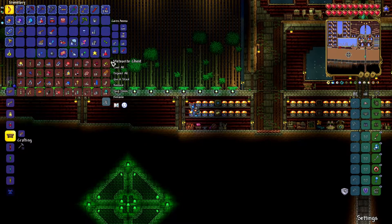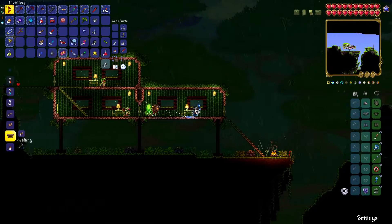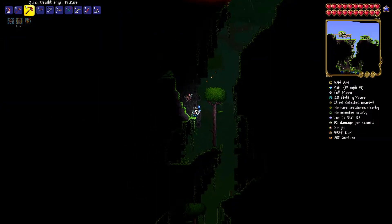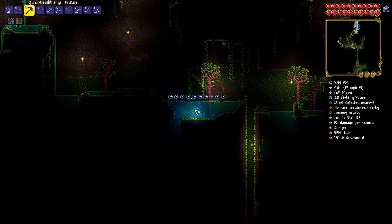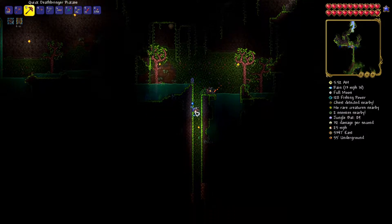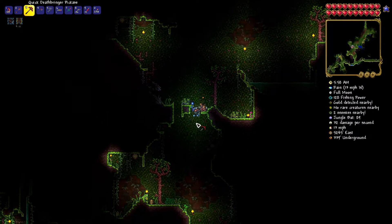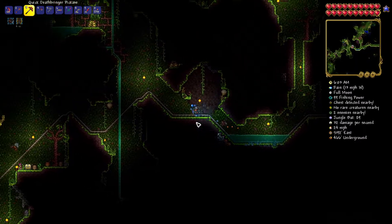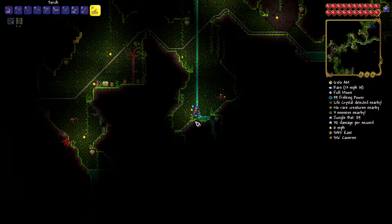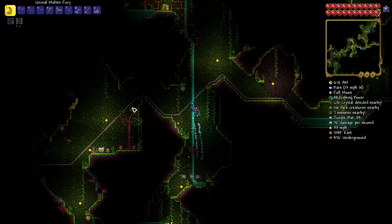I'm pretty sure the first thing we're going to need is the Blade of Grass, so I'm going to need a few more Jungle Spores. That shouldn't take me too long — let's pop over to the jungle and see if we can get a few of those. When we are in hard mode, we are going to be making our own Underground Jungle under our base, but I'd rather do that when I have to fight Plantera. I'll be making an Underground Mushroom Biome as well near us. We're going to need about nine spores — we'll get a few more just in case.